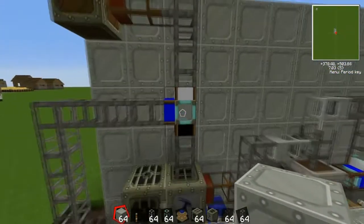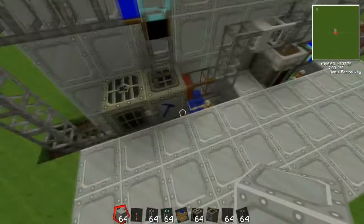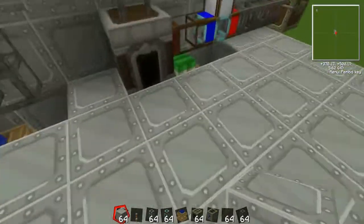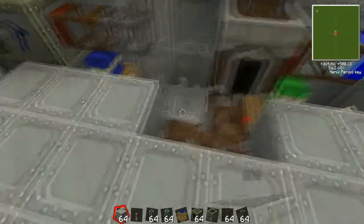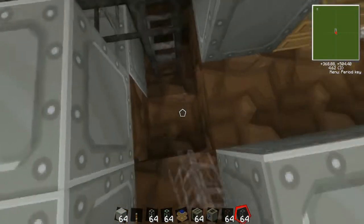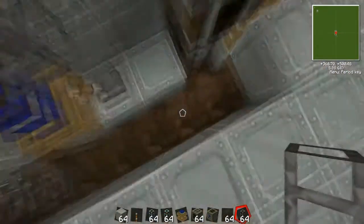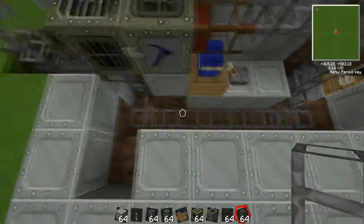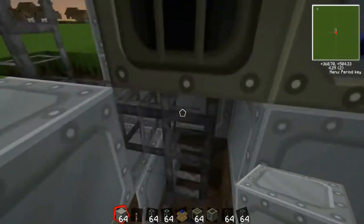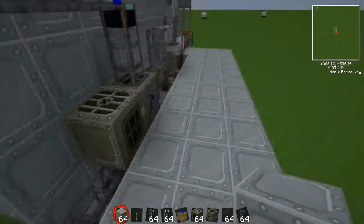Actually wait, we need to put blue here, so the coal will go this way and everything else will go down that way. So half will go to the generator. With BuildCraft, whenever it gets to an intersection like this it will just pick — half go this way, half go this way. So half of the coal will go into the furnace.